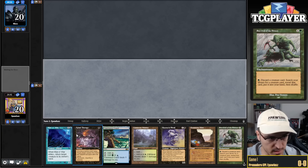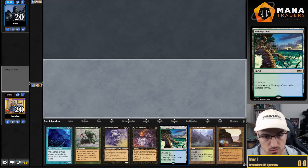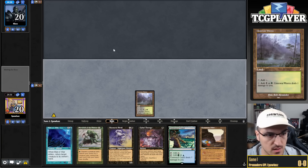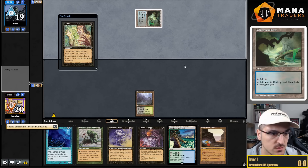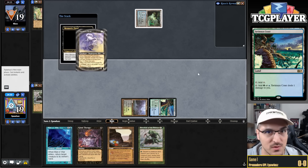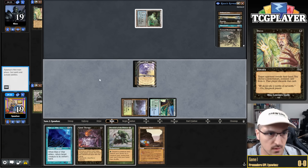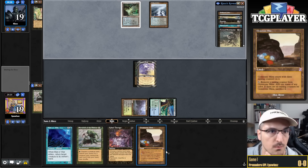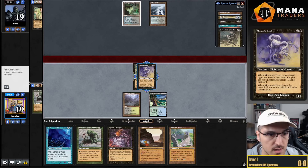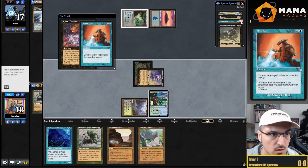I use Raven Familiar to split their hand and keep the lands — opponent takes the spells, which is good for me. I get Mana War, bounce the Psychatog. My opponent's super pinned on mana — if they cast spells they don't develop their board or clock me. They have a Counterspell in hand that's basically uncastable. If they redeploy Psychatog, I just bounce it again. I redeploy Mana War and start drawing cards with Raven Familiar. I cast another Mana War, bounce the Tog again and swing for three.